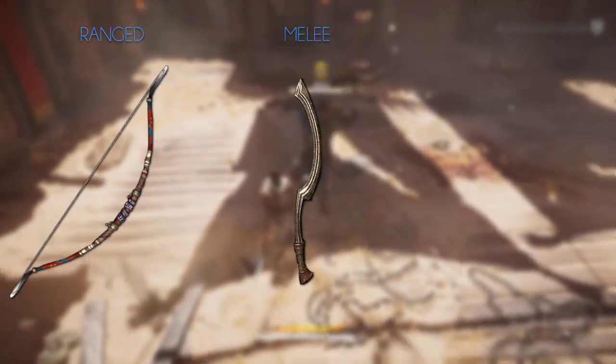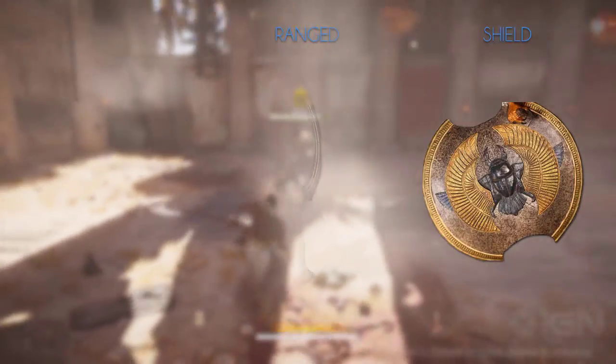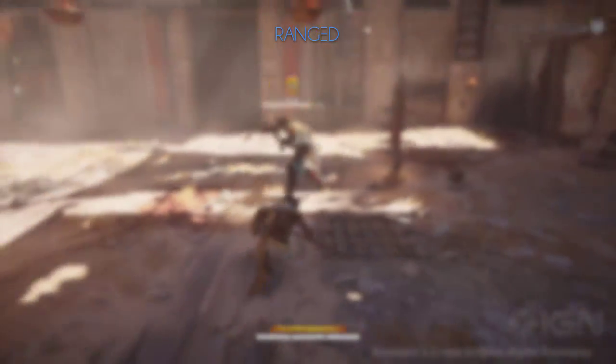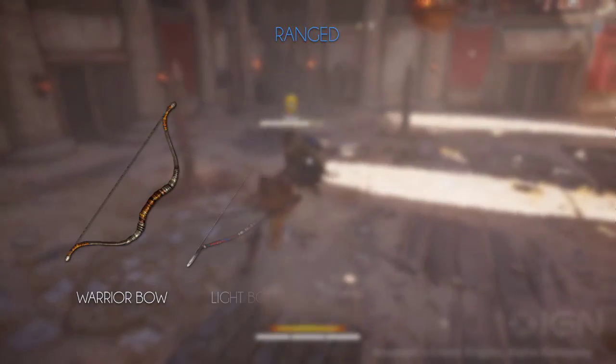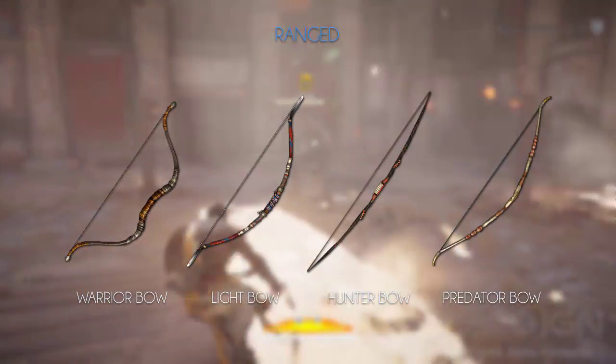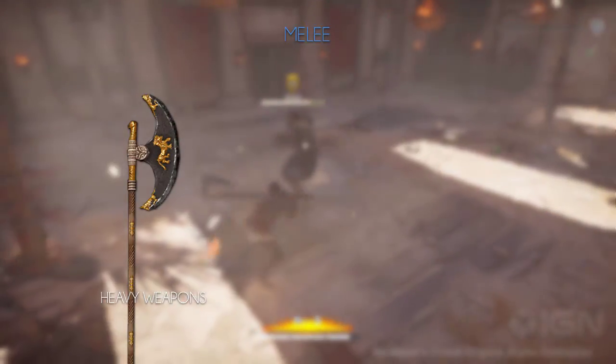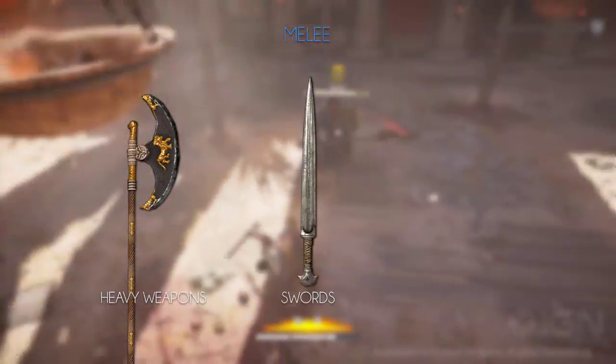The weapons can be divided into ranged weapons, melee weapons, and shields. The ranged weapons themselves can be divided into four subcategories: warrior bows, light bows, hunter bows, and predator bows. The melee weapons can be divided into heavy weapons, swords, and long weapons.